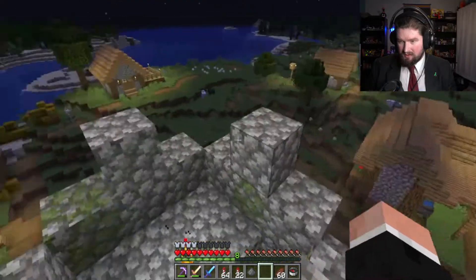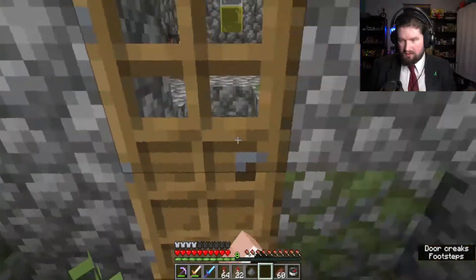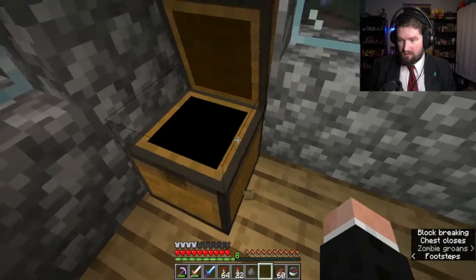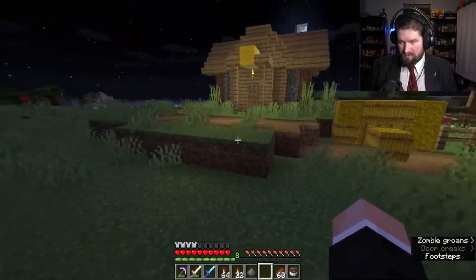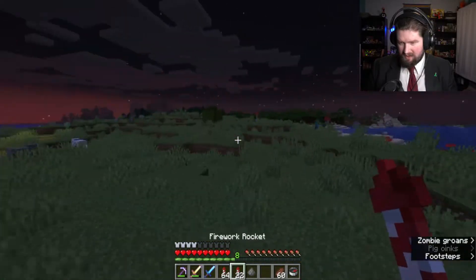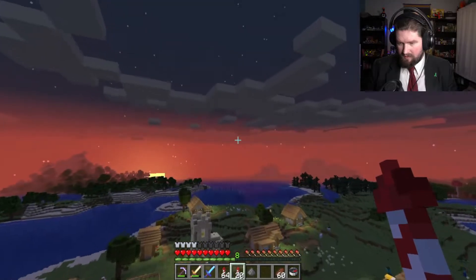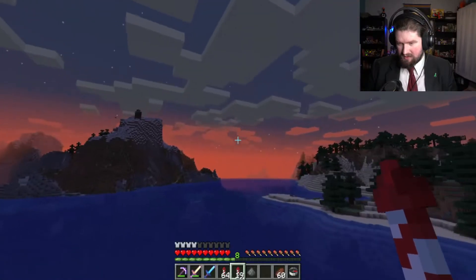There's two churches, interesting. Alright, let's see. Well, there's no anything here. Is there something in this building? Aha! Hello! What do we have here? Well, I mean, I'll take it. Give me this. Now I'm just raiding places. Let's see, is there anything useful here? Let's go out over the ocean again. At least I know how to get out of a jam. I want to find some warm ocean. Is that a shipwreck? Oh no, that's a geode. I still would like to find some warm ocean.